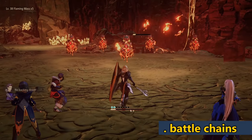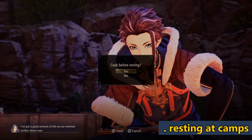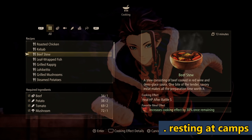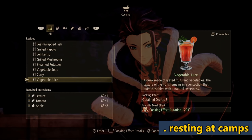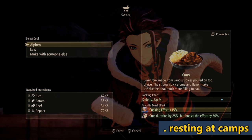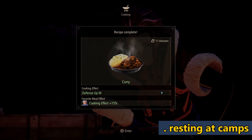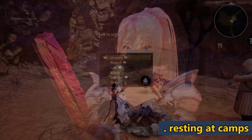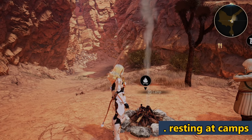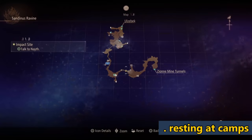Resting at camp replenishes your CP, so you can heal again, and fully refills everyone's health. During resting you can cook for food buffs — elemental resistance, additional enemy drops, whatever buff you want. Make sure you cook as often as possible because there are also additional skills that unlock for your characters through cooking. Do remember that resting at camp respawns all mobs in the area, which is useful if you're farming a specific mob — you can get them to respawn whenever you want as long as there's a camp nearby.